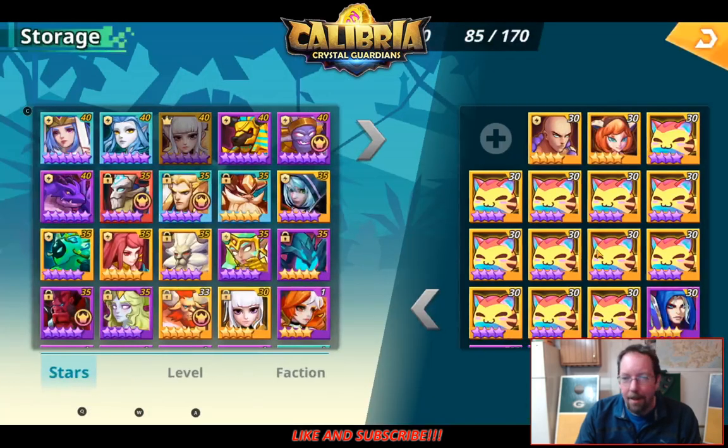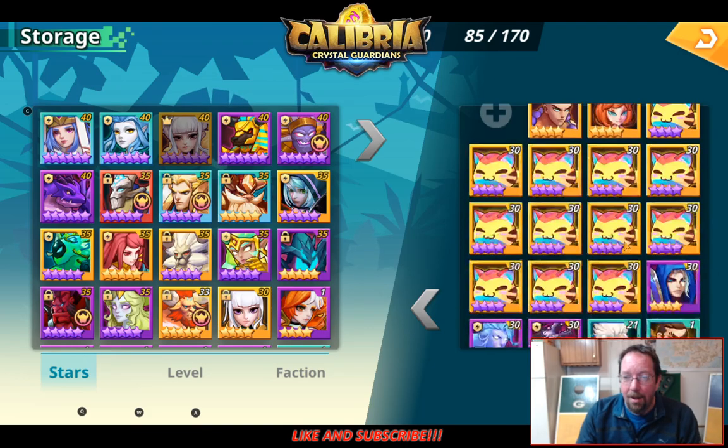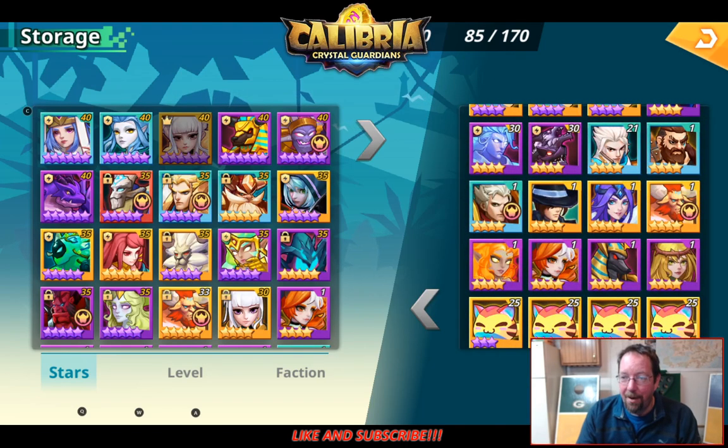That being said, I played Summoner's War for like 5 years, and in the entire time that I played that game on my main account, I never ever once summoned a Lucian, and I summoned thousands and thousands of scrolls. This game does have a better summoning rate, so it's more likely that you're going to get the creature that you want, but you never know — you might not.